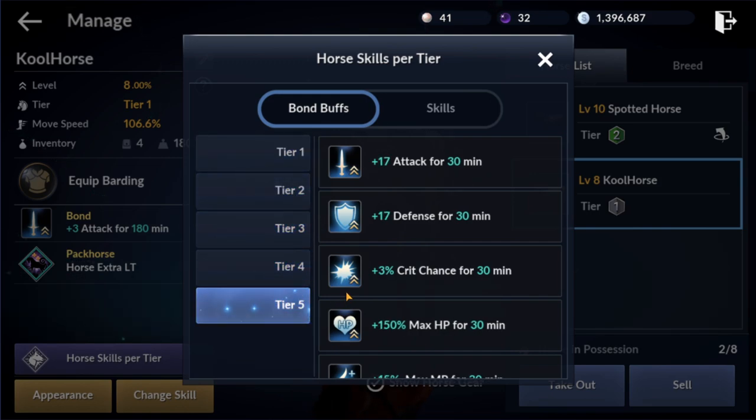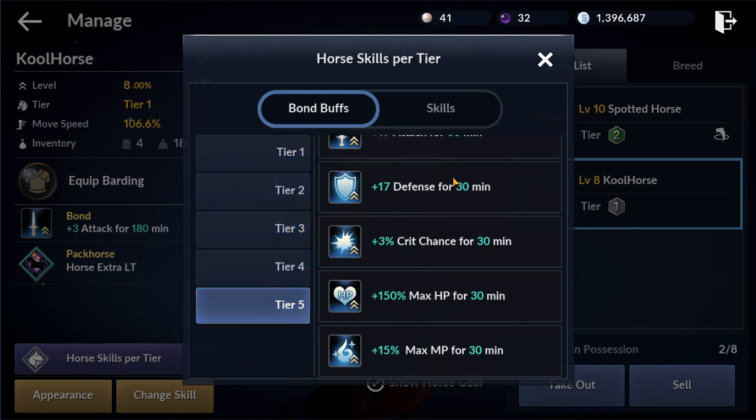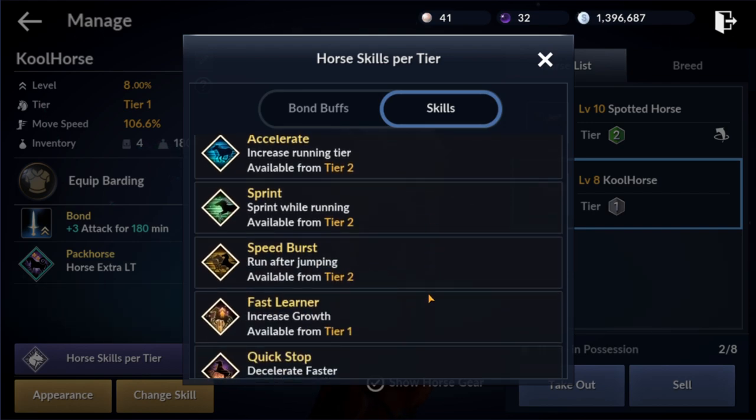This tier 3 basically just increases these bond buffs. The bond buff is randomized on your horse when you breed them, but it is possible to buy a coupon which you can exchange in order to randomize that buff. I haven't been able to find out if you can buy it with black pearls or if it's something you have to buy with real money, but according to the guide they're available in the pearl shop. The same thing goes for skills - the skills your horse has equipped will be randomized as you breed them.